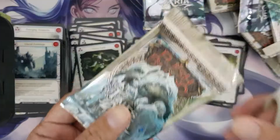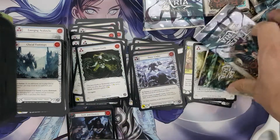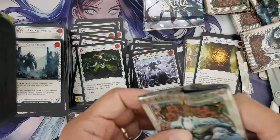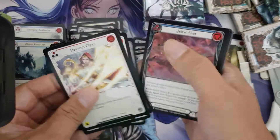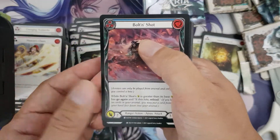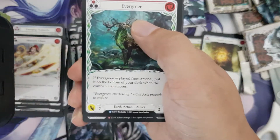Okay, next — the second half of the box. I'm missing a vein here, I'm sorry about that. Three, four, five. Bolton shot. Evergreen. A foil Majestic!